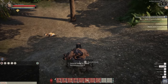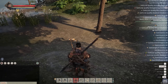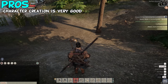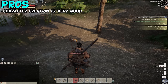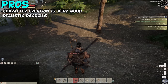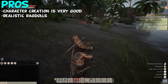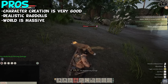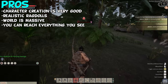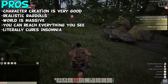Myth of Empires pros and cons. Obviously the game is as raw as a freshly butchered cow, so these things might change with future updates. The character creator is very good — you can make your character fat as well as cover his entire body in tattoos, with a level of tattoo customisation I've never seen before in an RPG. When you kill animals, their dead bodies have physics, which is nice attention to detail. The world is absolutely massive — I could see a giant mountain in the distance and upon checking the map I realised it was a place I could actually travel to. And if you're having problems sleeping, play this game before bed.